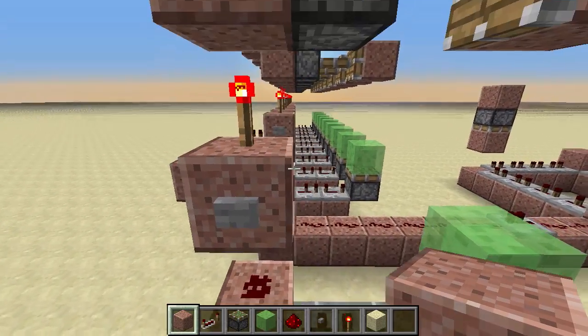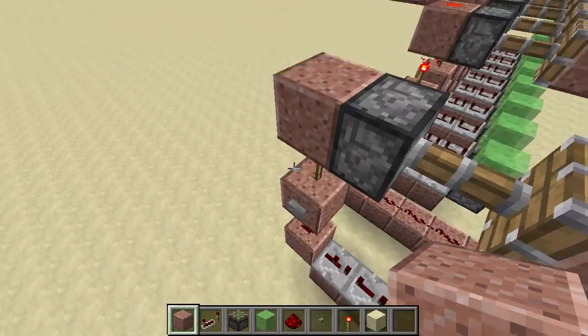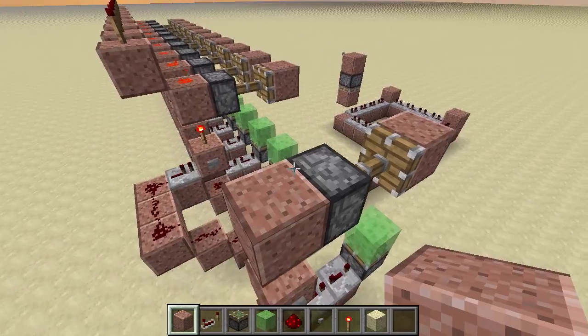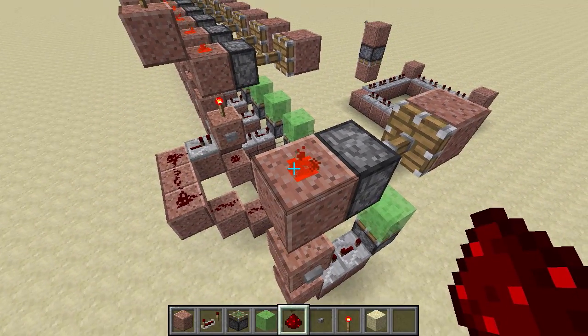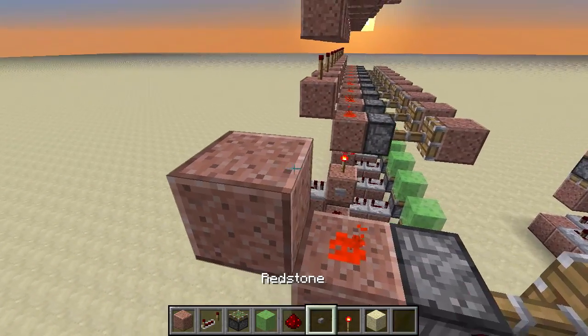You do have to use a stone button in this design. If you have a wooden button it does tend to screw up, because the button press is too long compared to the stone one. And then from here we just need to take the signal up, so a bit of dust on the top here — so it's a multi-directional, or omnidirectional, whichever you want — which will cause this torch to turn off.